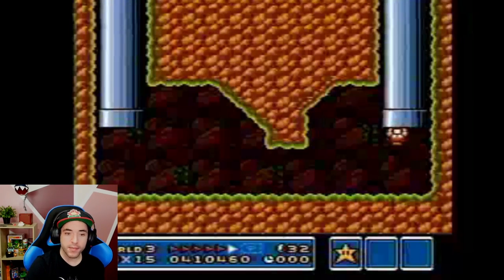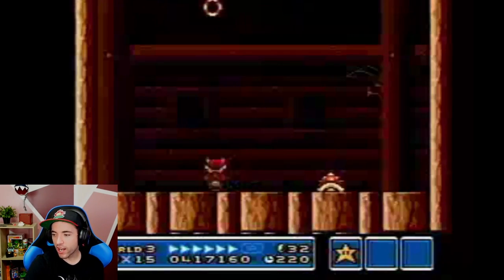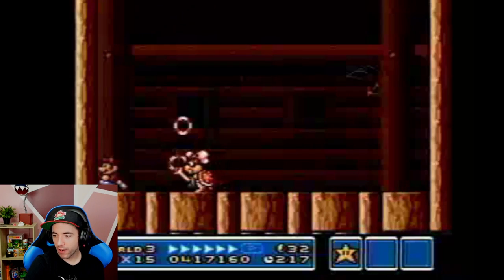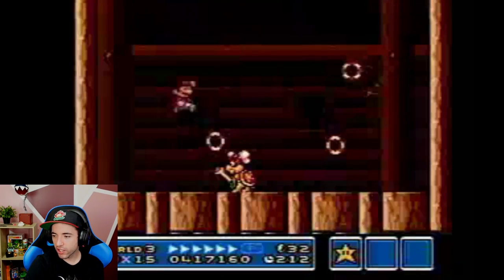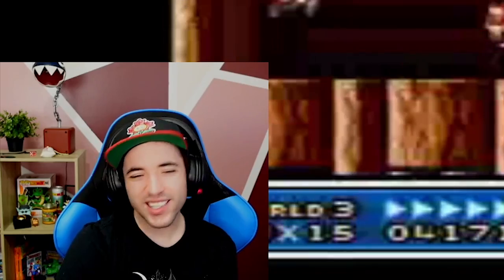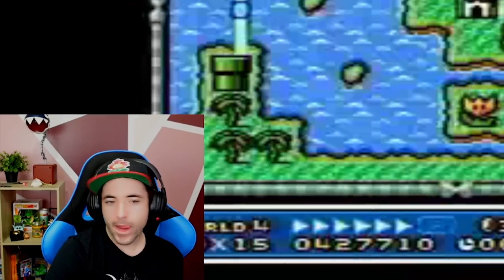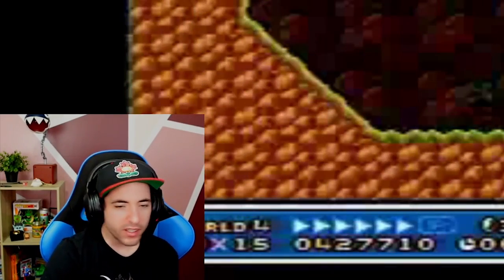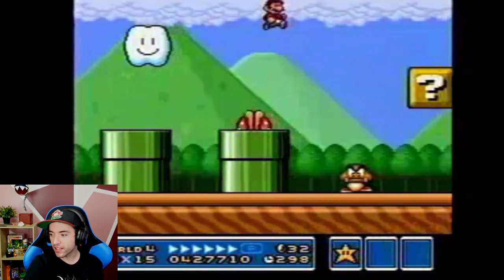Let's get through the airship and get to the boss. As you can see, he swapped out his fire flower for tail. I don't want to go for the fire flower kill. Good damage anyways — the aggressive stomp. Nice. Very nice. See you later, Wendy.